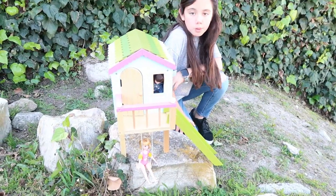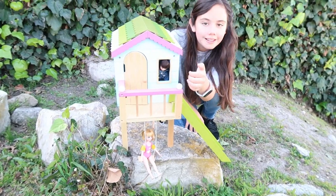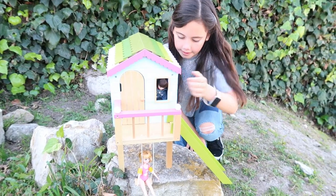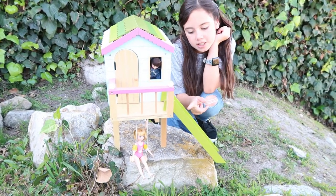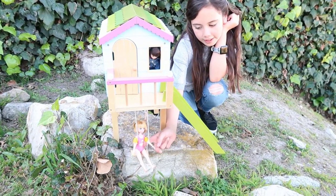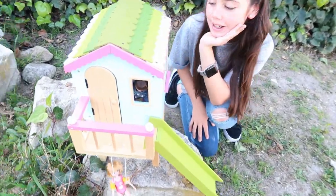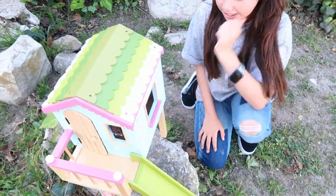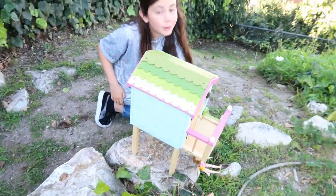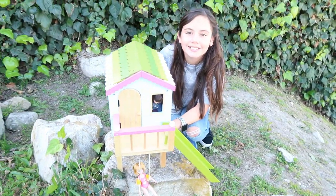We've put Olivia and Lottie in the treehouse! Lottie is right here in the little window by the door — you can see her. There's a slide they can slide down, and Olivia is swinging on the swings. I wonder how she's not cold because it's so windy today! This is the finished treehouse — it's so cute, I love it. Thank you Lottie Dolls for sending me the treehouse!